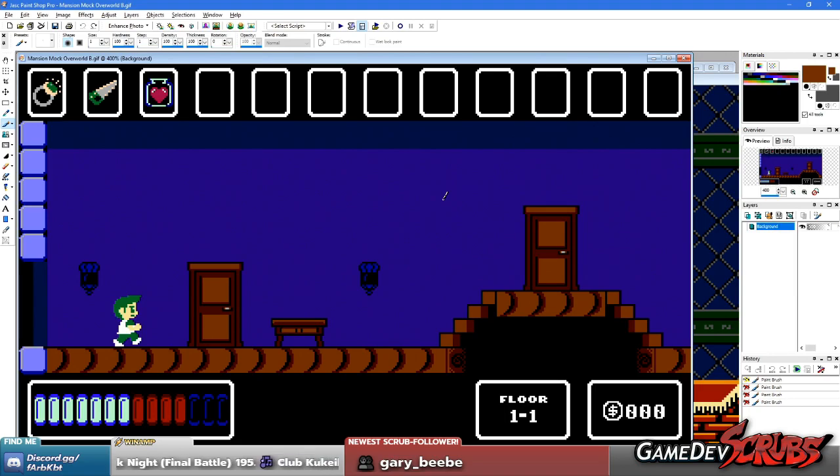Resident Evil is a good example — you have one map that you're constantly going through, and you pick up a key or an ability that lets you open up a new area. Everything's kind of interlinked. It's a mansion in Resident Evil, and the same kind of concept applies here. They pulled it off extremely well, so that's definitely one game I'll be looking at as the actual layout of the mansion gets designed. It's a very good one to think about, especially for this kind of game.